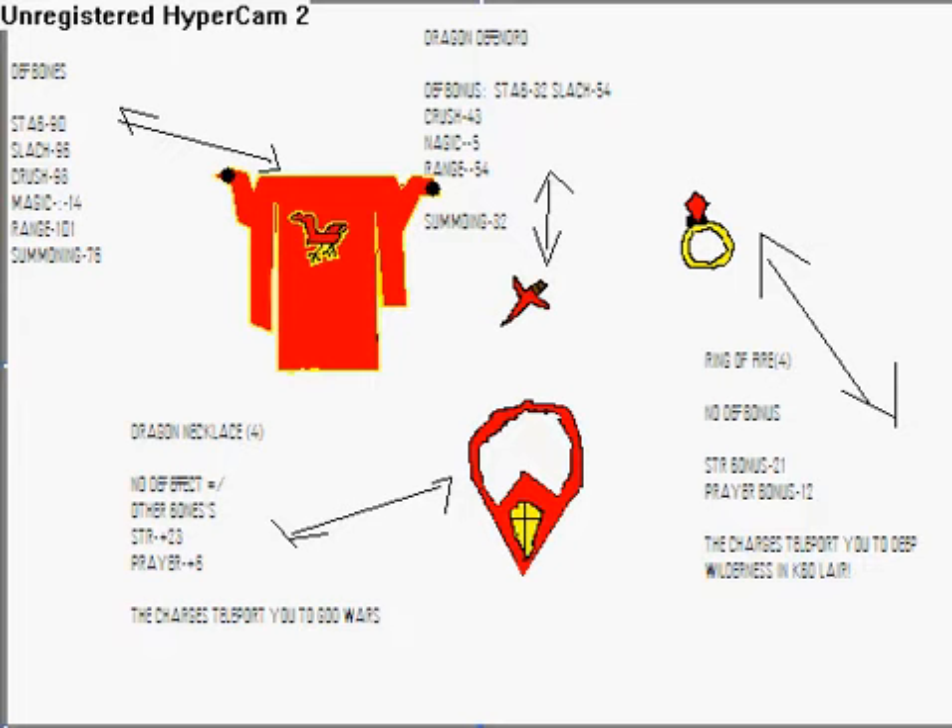My second item is one that everyone's been trying to draw and doing quite well, so I decided to give it a go — a dragon defender. Everyone wants a dragon defender, even over barrows gear. I made one. Defense bonuses: stab 32, slash 54, crush 43, magic minus 5, range 54, and summoning 32. I made those up randomly.